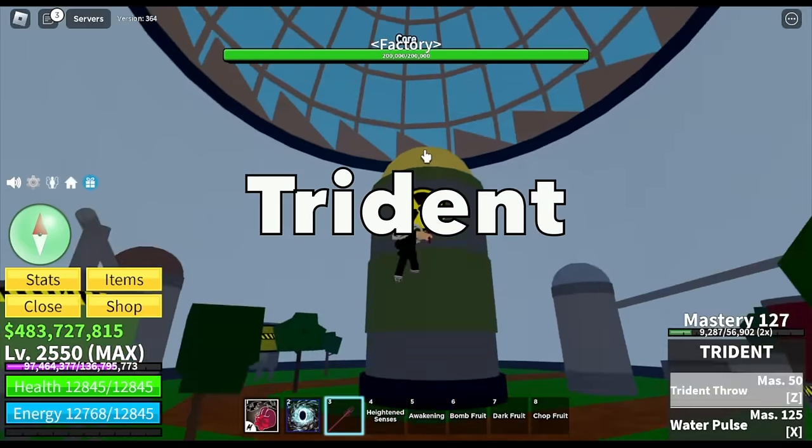Next up: Soul Cane. You can get this at the Magma Village — there's an entrance there. Total damage for Z and X skill is 8,000. Always check the Mastery — mastery is just 125, so you can still increase the damage. The damage now is getting a lot higher: 2,500 per left click, which is good compared to the previous sword. For our fruit, we got the Chop Fruit.